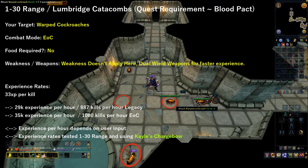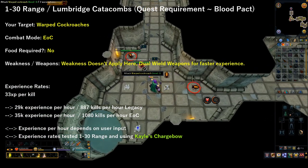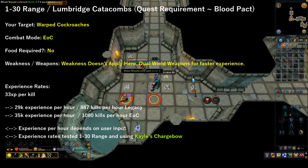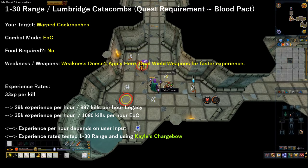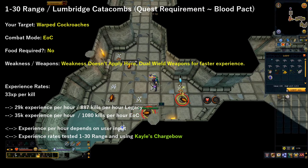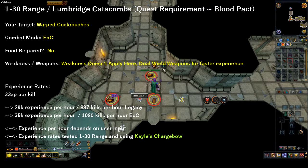From levels 1 to 30 range, I suggest two methods. You can either go to the Lumbridge Catacombs, which requires the quest Blood Pact, and target Warped Cockroaches using Evolution of Combat. Using the Kayle's Chargebow obtained from this quest, you can easily obtain up to 30,000 EXP per hour using Legacy, or 35,000 EXP per hour using Evolution of Combat. I used this bow from levels 1 to 30 and was easily able to obtain these experience rates continuously.